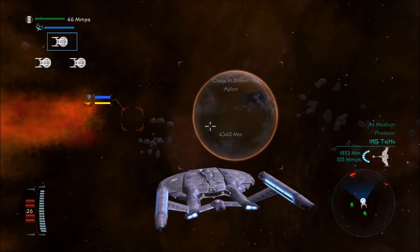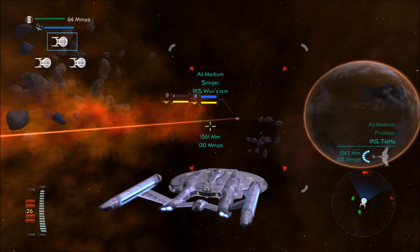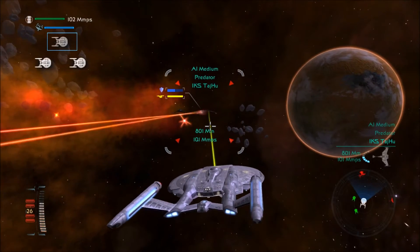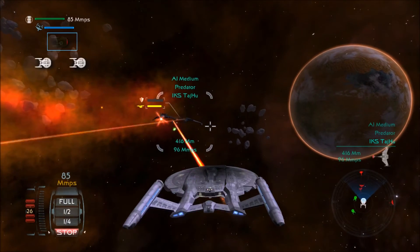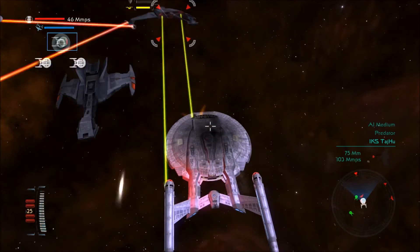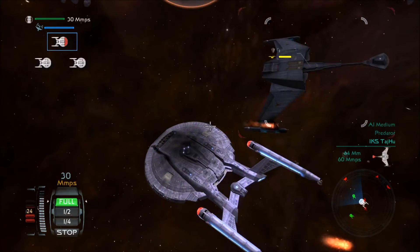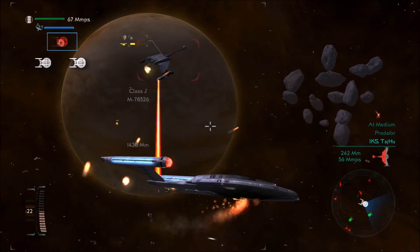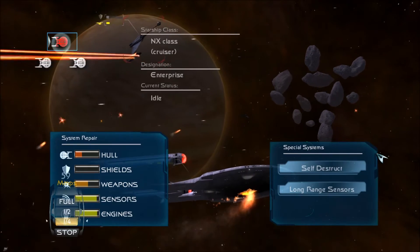All right, so all three of us are forming up — well, we're just sort of converging on one spot. We have taken the Predator's shields down. The Predator reminds me of sort of like an early version of a D7 or a Katinga.